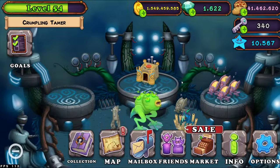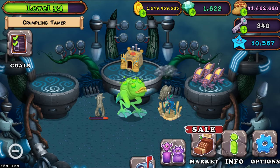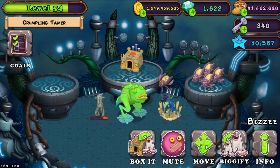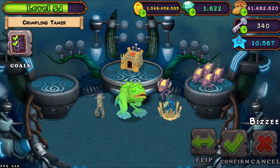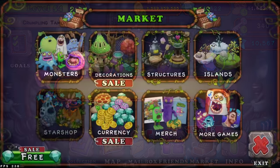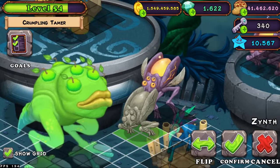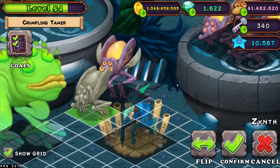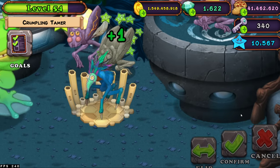Now your Woblin is ready to be powered up, so you can wake up your Woblin — and there you go, you woke up a Woblin. Now you have another Zynth for your Zynth farm. Then you can buy another statue of a Zynth and place it.